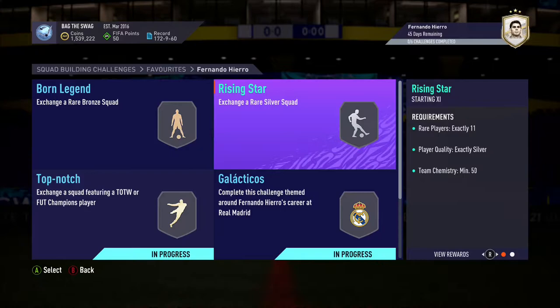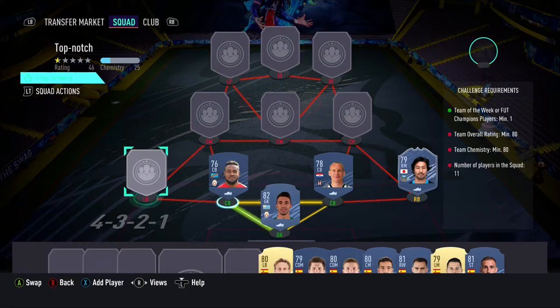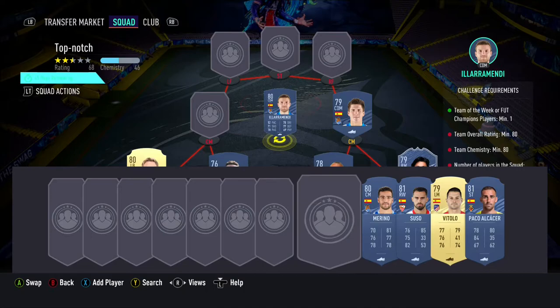You guys will need to complete 6 different teams for this player, with the first 2 requiring bronze and silver players with 50 chemistry, which you guys could do with players in your club. The top squad build costs around 20,000 coins on PlayStation and 21,000 coins on Xbox. The requirements are at least 1 in-form or FUT Champions player, a minimum overall rating of 80, with a minimum chemistry of 80 as well.